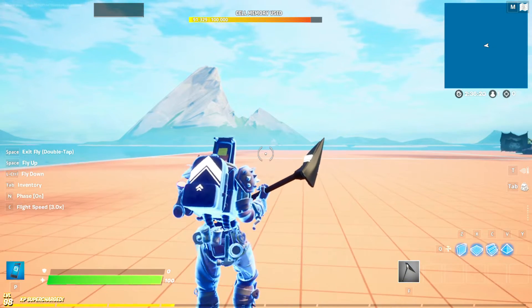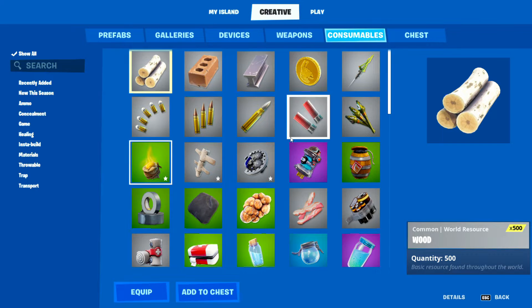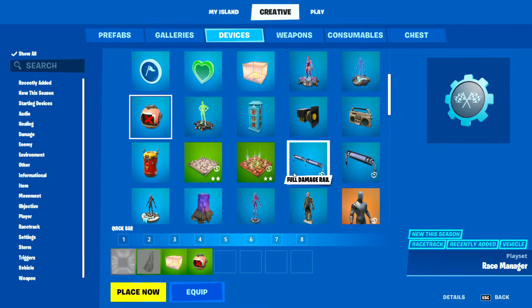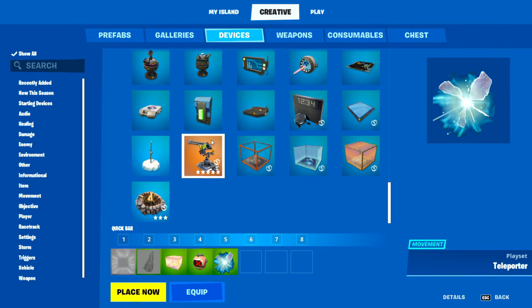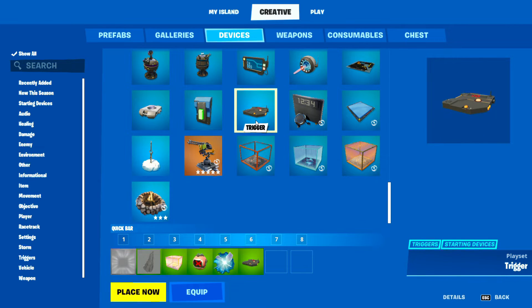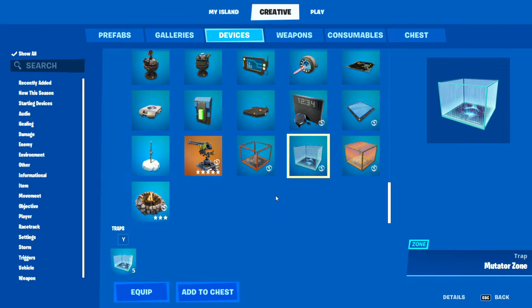The things you're going to need: grab yourself a teleporter — this is basically the main contraption for the entire thing. You're also going to want a trigger if you want to do it a slightly more advanced way, or you could use mutator zones instead. We'll grab them just to show you what I'm talking about.